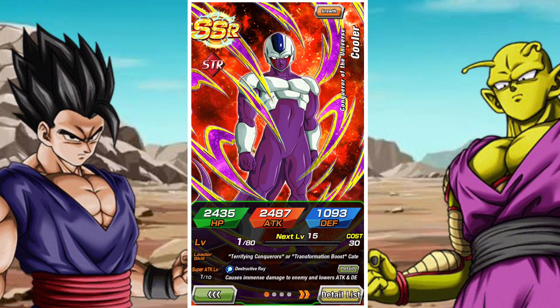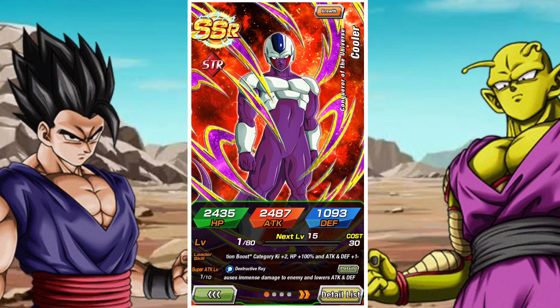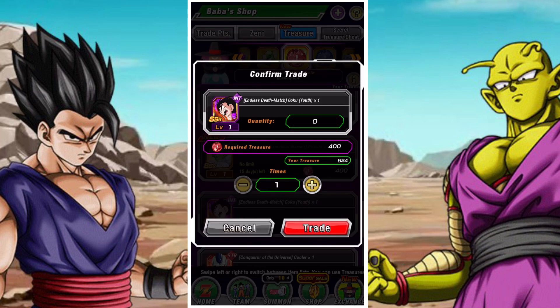STR Cooler, on the other hand, I think is a great choice for 400 coins if you don't have him and you have everyone else. His leader skill is exceptional, his EZA is exceptional, and with DKP Junior - or Piccolo Junior, whatever you want to call him - he has a great new lineup to build around Terrifying Conquerors.